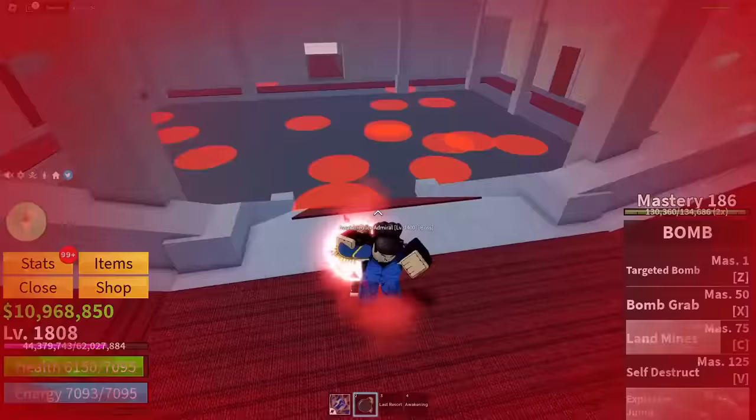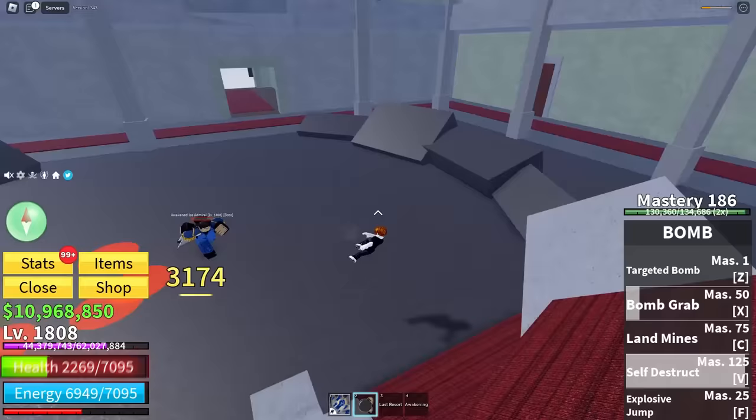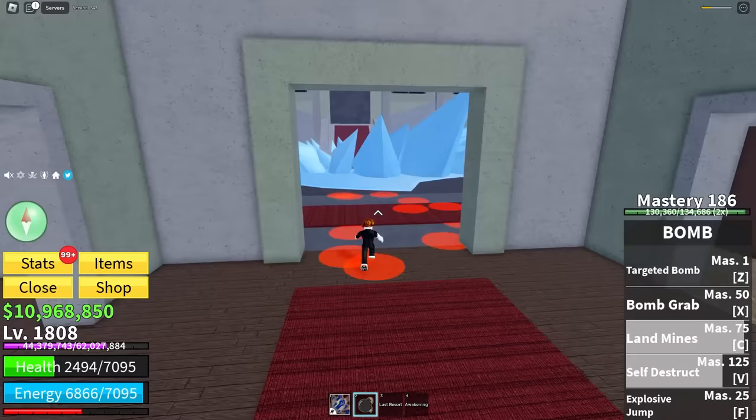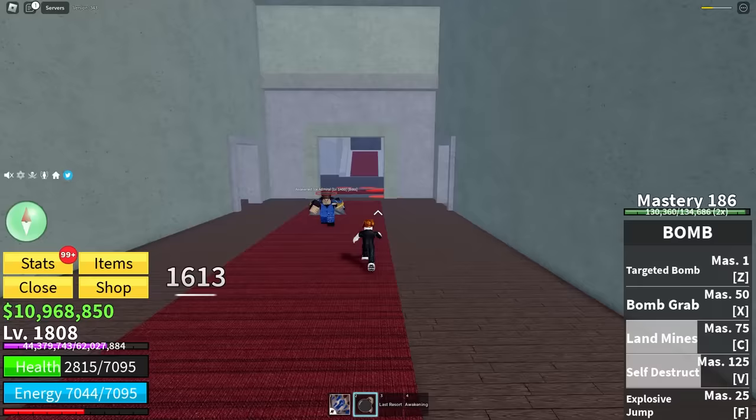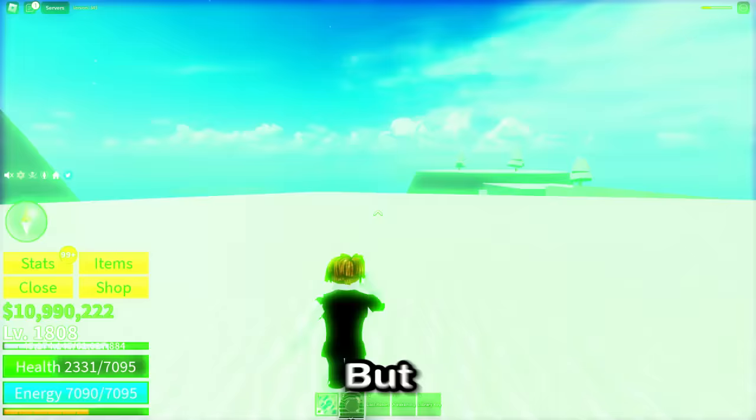Boom — nice, nice. Now come this way — perfect. That hurts so much. Oh no. Targeted bomb — boom. He is not dead. Self-destruct. Is he not dead? Fine, try and chase me — this hallway is covered, you'll never reach me. He reached me. I found a library key — cool, I forgot what this is used for. But anyway, that was only boss number three and he nearly completely destroyed me. So hopefully number four is easier.